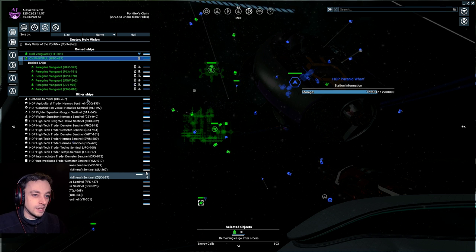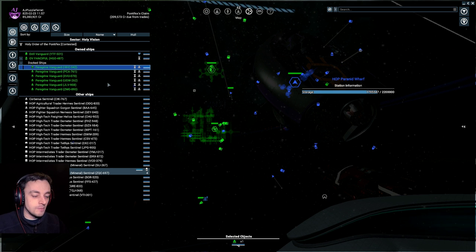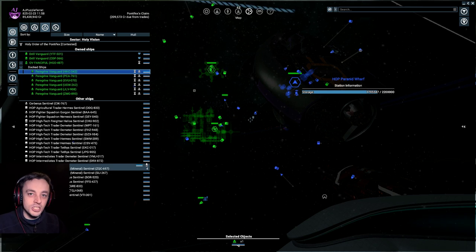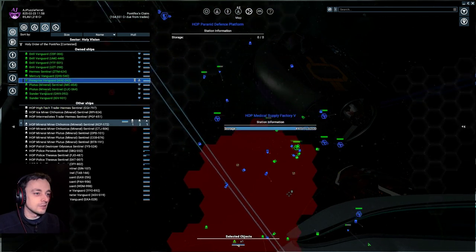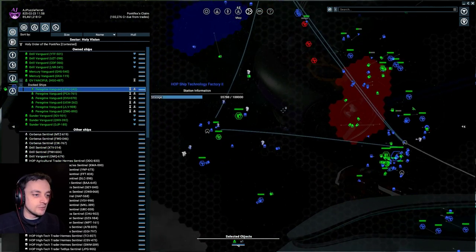So seven, eight, nine, ten — I need four more, and then I have a full complement of Peregrine Vanguards. And I am upgrading them slowly — they've got all their engines and stuff upgraded so they can go real fast, and I've got them with the right weapons on them. So eventually they're going to be a very handy addition to our fleet.